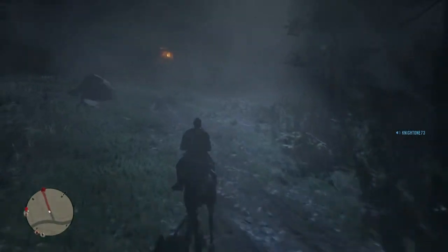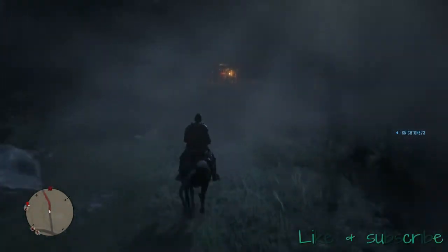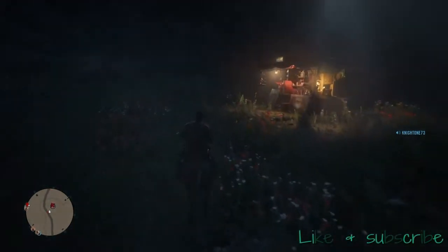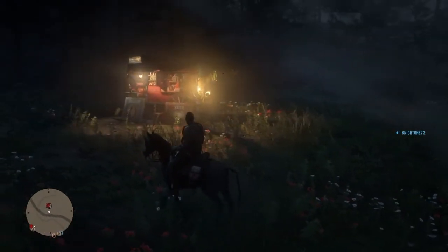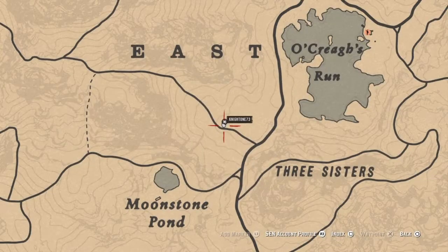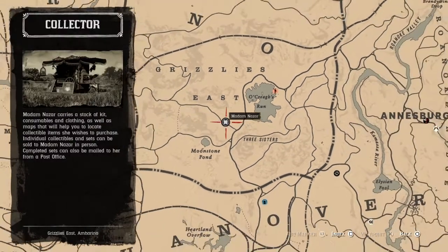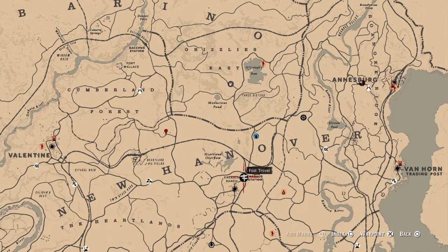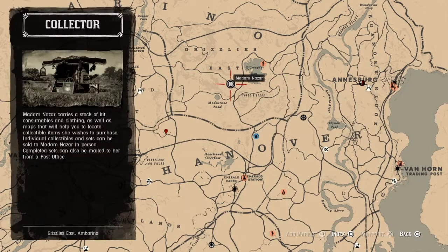What's up everybody, it's night one here with All Night Gaming, bringing you Madame Azar's location. It's kind of foggy up here, but if you fast travel to Emma Ranch and go right up to Three Sisters, she's just right there in the area — Three Sisters in Grizzlies East. You can just go to Emma Ranch and ride up the road and it'll take you right up to Grizzlies East where she's at.